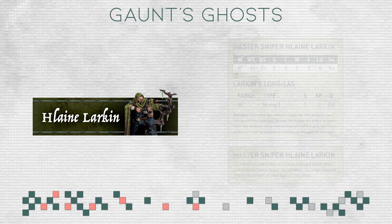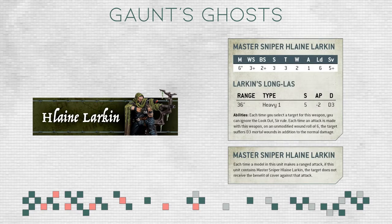Next up we have Lann Larkin, our sniper rifle guy, who has a 36-inch heavy one, Strength 5, AP minus 2, damage D3 sniper rifle with D3 mortal wounds on wound rolls of 6. He has a ballistic skill of 2, which means even though he moves and the sniper rifle is a heavy weapon, he still hits on 3s. His special ability is that the entire unit ignores cover at range — considering the hotshot lascarbine and sniper rifle we've seen so far, this is a useful ability. I'd value it B-tier overall.